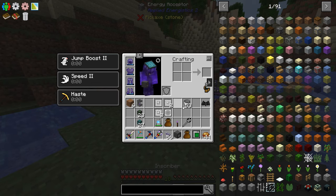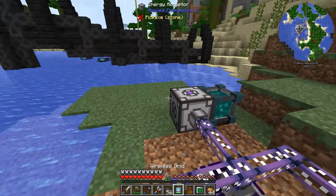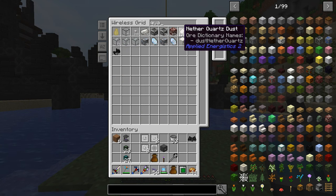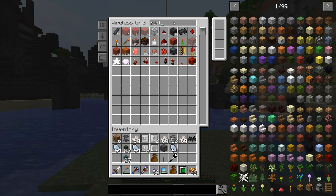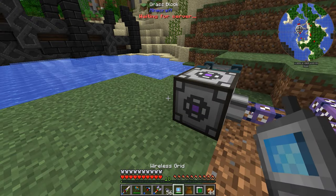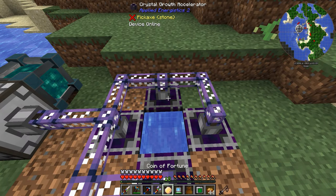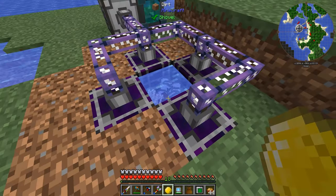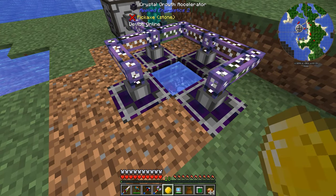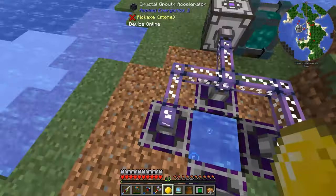Now we also need the Inscriber to go somewhere. But first, let's grab ourselves some regular Quartz, some Charged Certus Quartz, and some Redstone, and just toss those in there. I should probably turn off my Coin of Fortune first, otherwise this isn't going to work very well. There we go, just toss those in there and those are all going to come together. Maybe it doesn't work in that water puddle — maybe I have to do it over here.